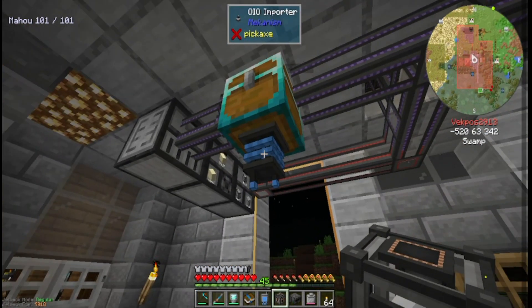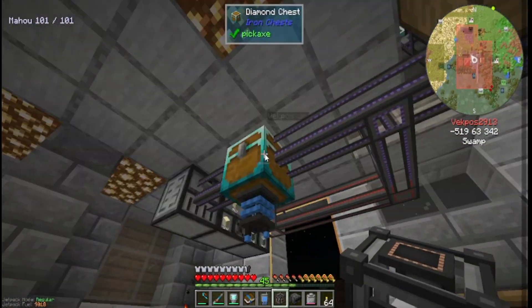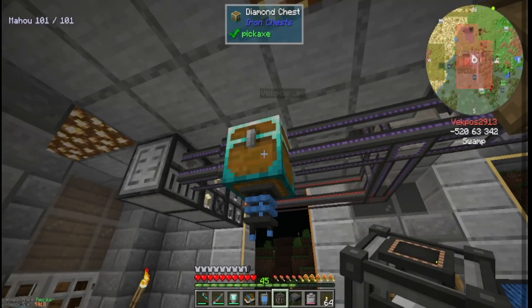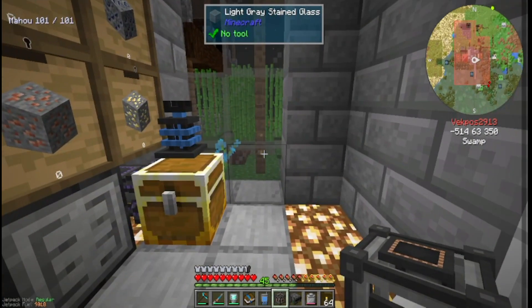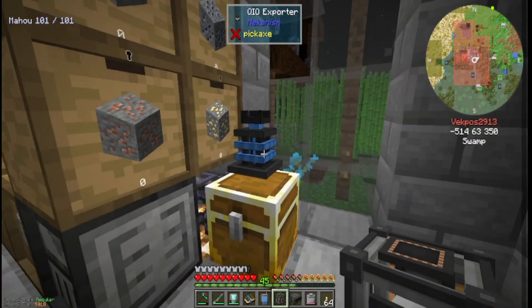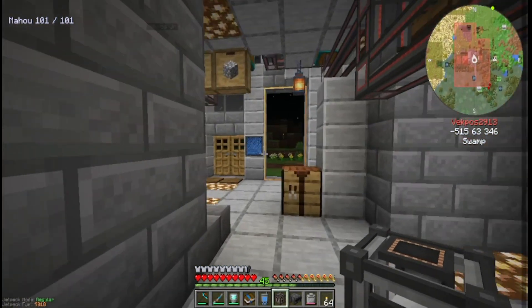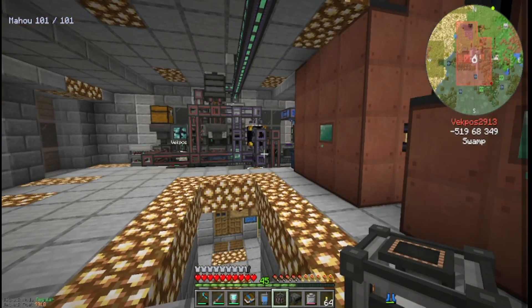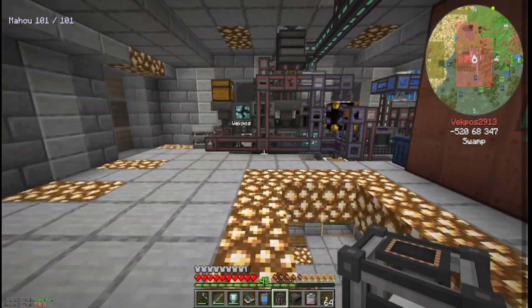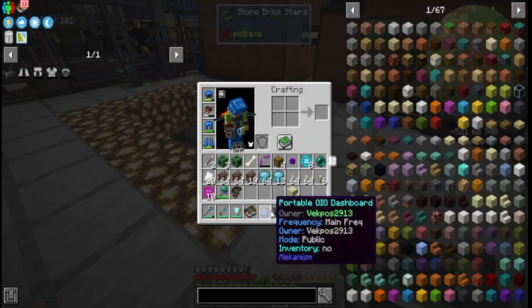That's right, I made the importers and exporters last episode. I decided to use the QIO importer to feed into this diamond chest as a way to push items straight into the system. All items that need to be smelted go through the QIO exporter — all filtered — so every time it gets an item it goes straight into here, straight into the drawers, straight into this chest and into my system ready to be smelted. It's fantastic.